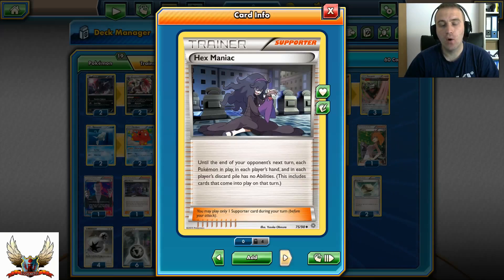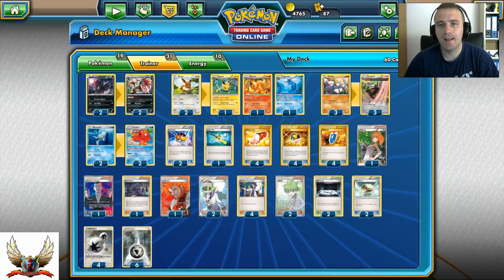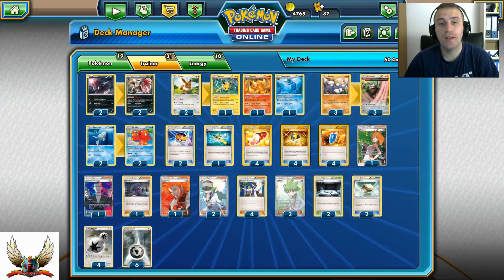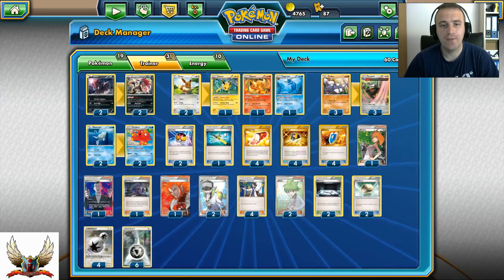A single Hex Maniac shuts down all abilities in play. It's good because sometimes you want to shut down those abilities — you might be playing against Greninja and need Hex Maniac. Also, having turn one or turn two Hex Maniac to shut down your opponent's Shaymin setup is very important. Once you've used Stand-In and Abyssal Hand and don't need your Eeveelutions, you can shut down your opponent's abilities with Hex Maniac.